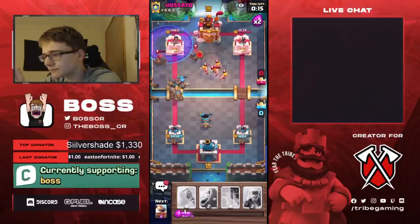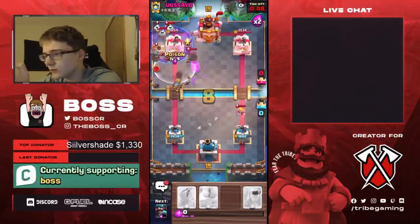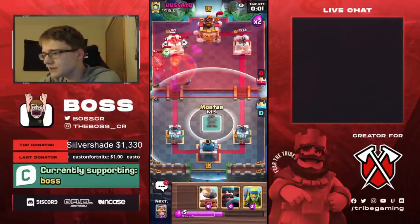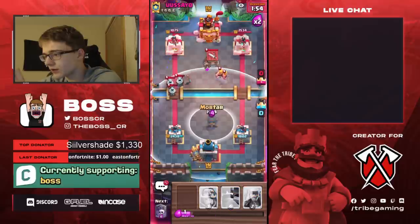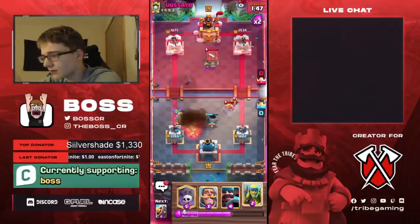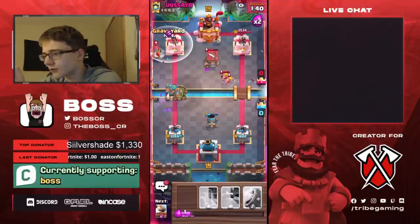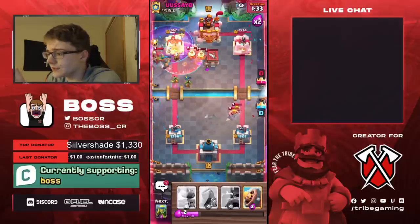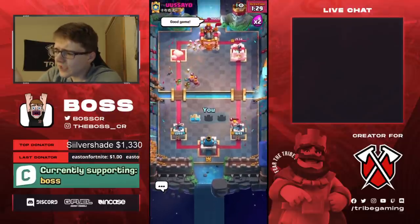We're going to go for a Graveyard and hopefully we can get some chip here. Nice Poison value — we're going to be able to hit the Flying Machine and the Zappies should go into the Poison as well. Maybe he's going to go Royal Hogs now in pressure — he's been playing this really passively. He's going to set up for another Barb Hut so we're going to Mortar once again. Pretty good Fireball value on his end, but he's actually going to miss the Barb Barrel. So I'm going to go in for a Graveyard because we have a pretty nice counter push. This Poison is going to clean up the Cannon Cart and also kill the Zappies. That's going to be GG — nice win there. He didn't really have a lot of Graveyard answers.